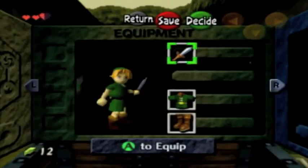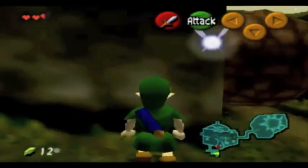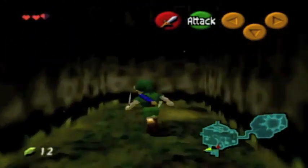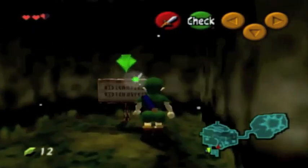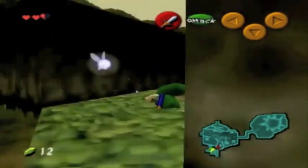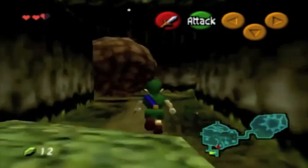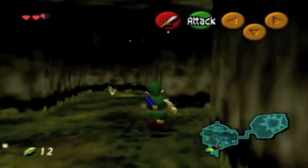Now, this is the subscreen you go to to equip the sword. You're not getting my ass again. Now we can really start grinding for money. Get out of here, sign. I don't need signs. Get your sign-shaped ass out of here. One of those usually gives me at least a green rupee. I should probably explain the currency while I'm just winging it here.